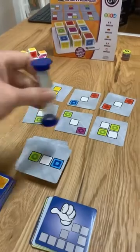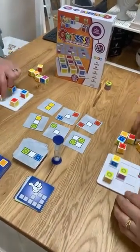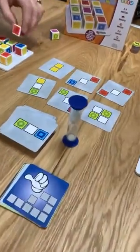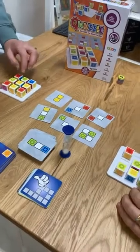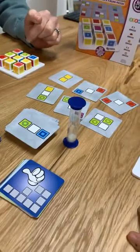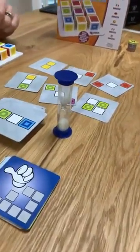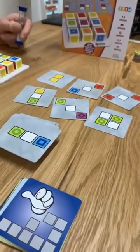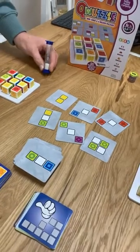We flip the timer, set it going, and Sarah is off straight away as is Kate. They're looking to complete the different challenge cards — the six cards that are in the middle. That timer is making its way down. Kate is double-checking her work because double-checking is a very important part of this. Kate has grabbed the timer, but if it turns out that Sarah has completed more of the cards than Kate, then Kate will actually lose a point.